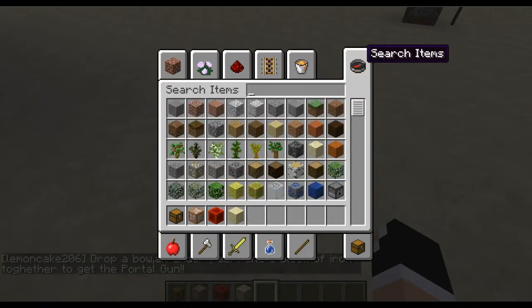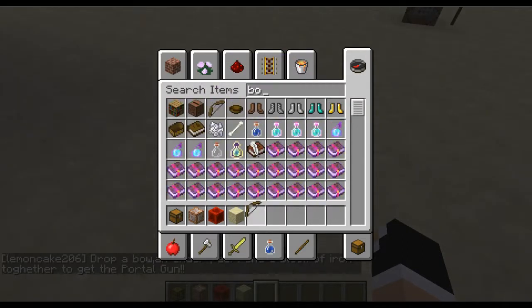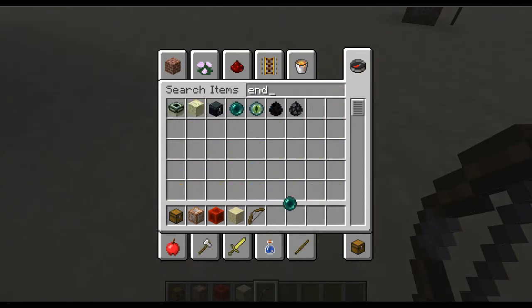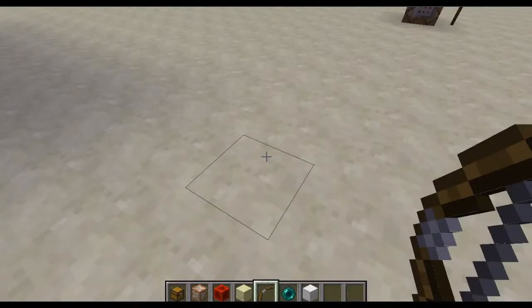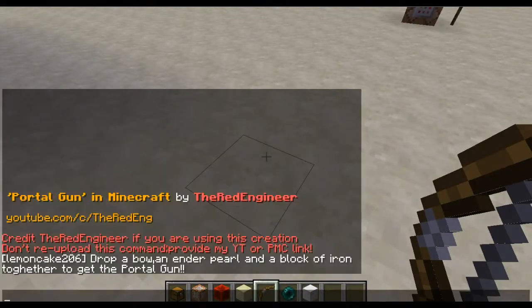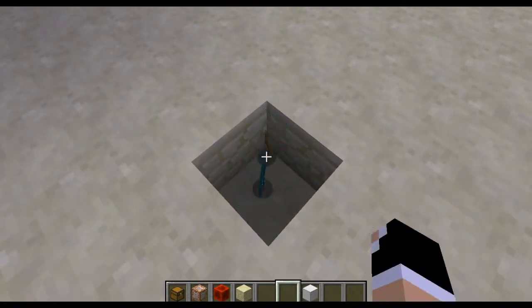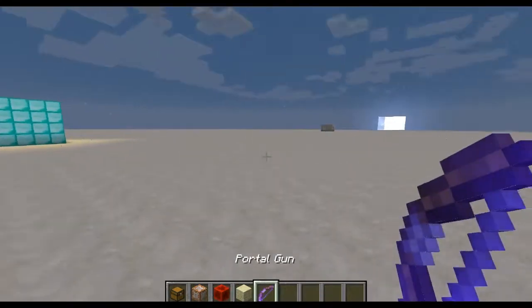So now we need a bow and an enderpearl. I haven't done this one for a while, but I know it works. I like making a hole for this because then they all stay together. Okay, we got a portal gun.